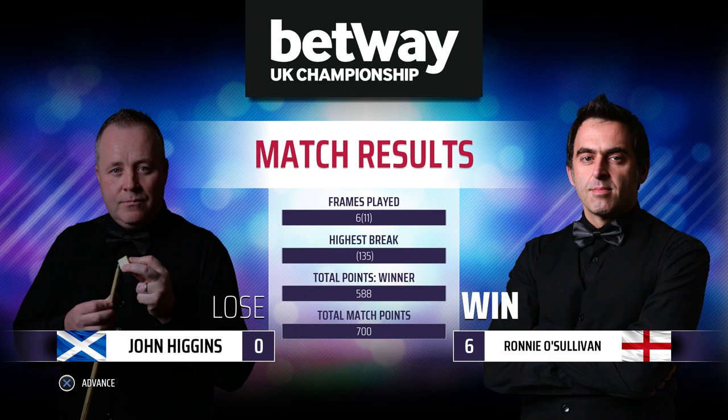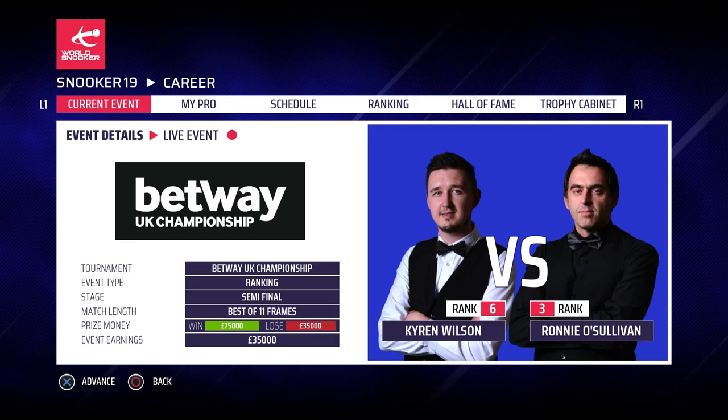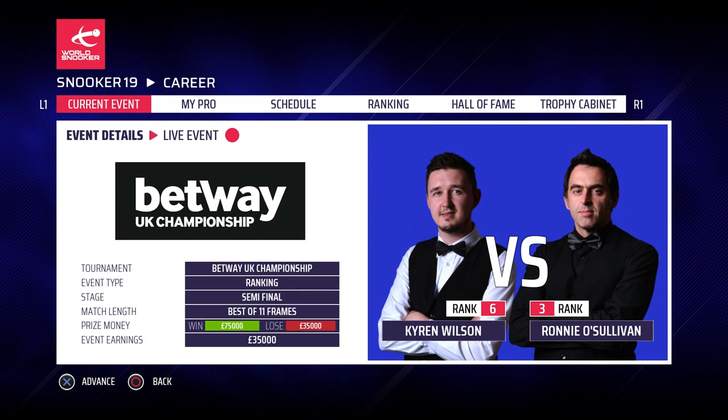So there you have it — we restricted John Higgins, one of the finest break builders in the game, to just 112 points. That wonderful break of 135 at the end sealing our victory and our place in the semi-final. Who are we going to be playing? Kyren Wilson — a repeat of the semi-final of the world championship back in season two. It was a very, very close match, but I'm looking forward to the semi-final against Kyren Wilson, and we'll be playing that in the next episode.